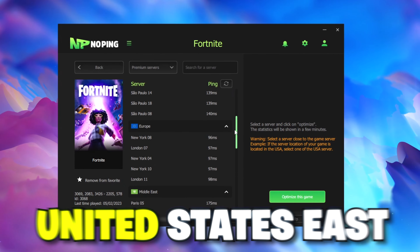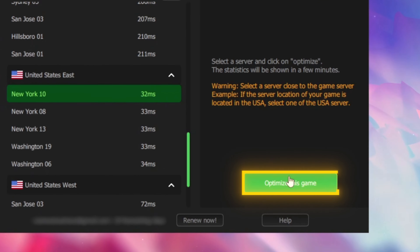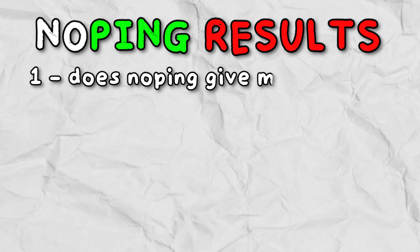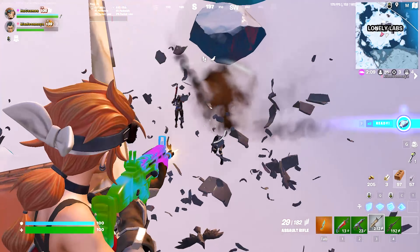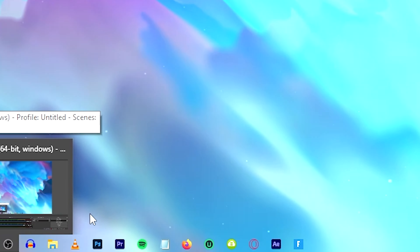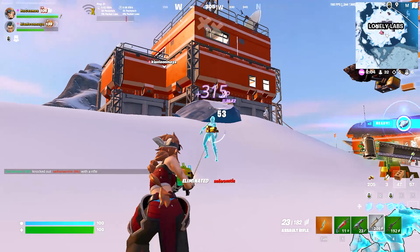Now it's time to actually lower our ping. Go to the home page and you'll see the games tab. NoPing supports over 1000 games so you can boost performance in any game you play. Search for Fortnite, then click select a server. Find the server region closest to you — since I'm NA East I'll go to the United States East section, select the lowest ping server available, then click the optimize this game button on the right side, and now we can load up Fortnite.